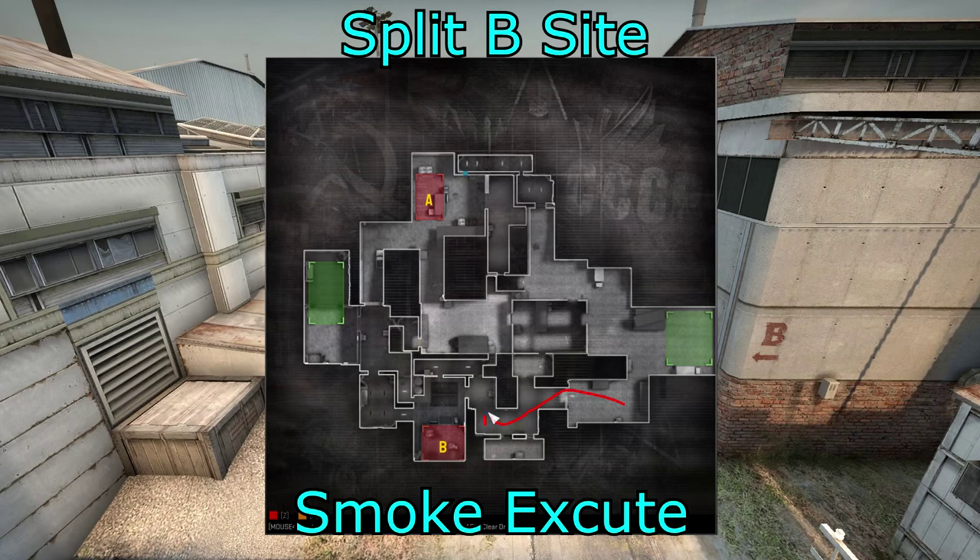Now let's look at the split B tactic. This is where you're going to hit from the vents and from B main at once — you get mid control and hit from both angles. You can have a guy distracting at squeaky if you wish. You're going to have one to two guys in B main, but most of your force is in mid — one to two guys coming out mid, one guy boosted, and maybe one at squeaky. Smokes are on the mid box, the middle of mid, the right side of mid, CT, and heaven. Molotovs are for generator and the back of the B site.